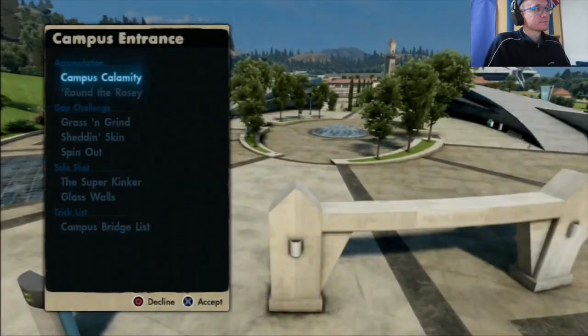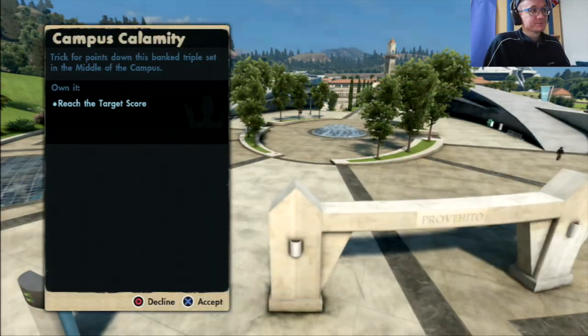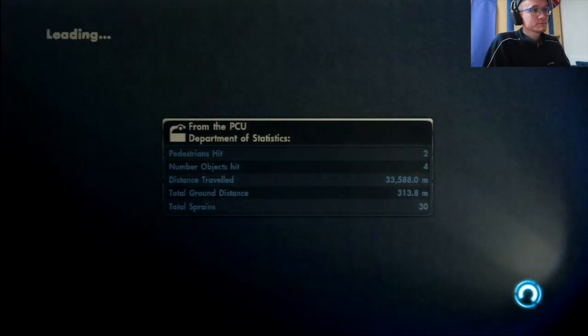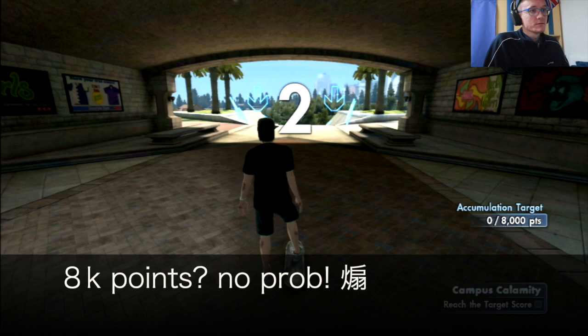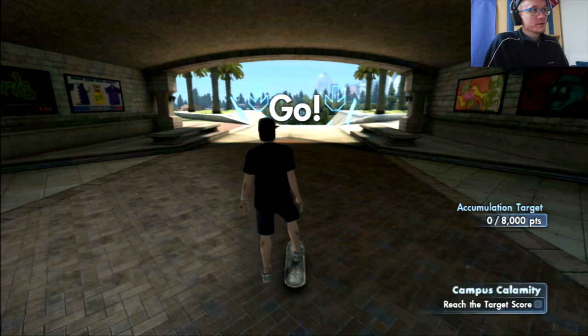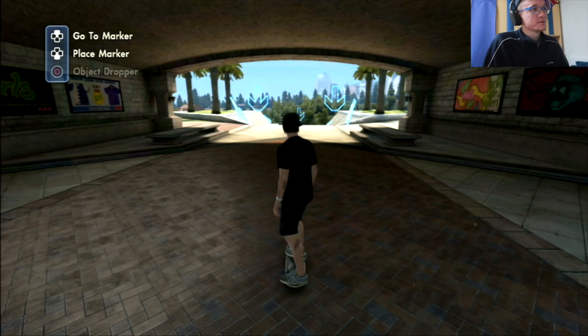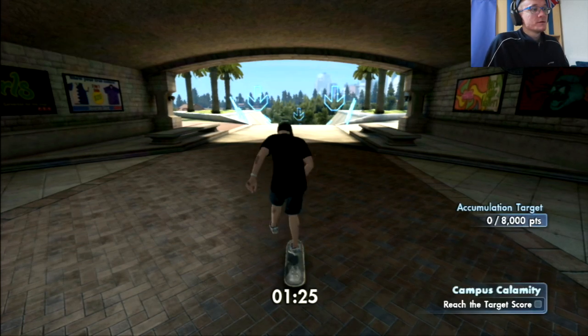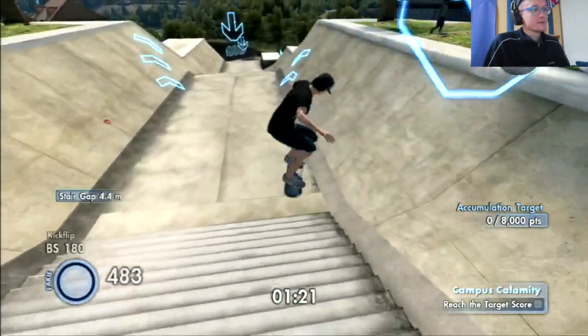It looks pretty gnarly. That's a lot of spots. Let's do the first one. 8,000 points — first of all, place a marker here, and then we can try it.